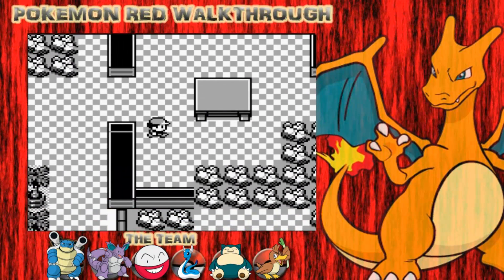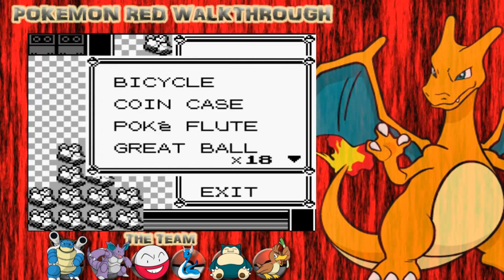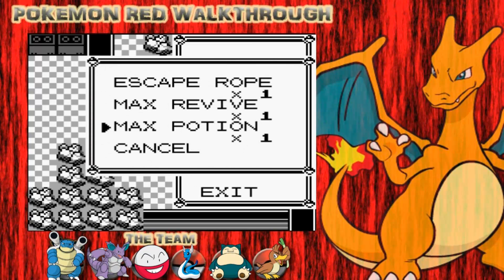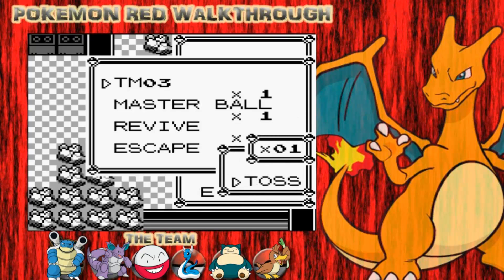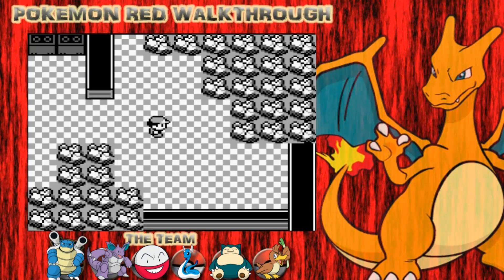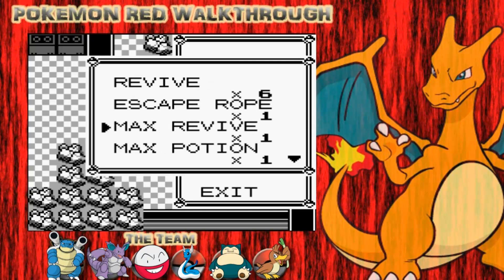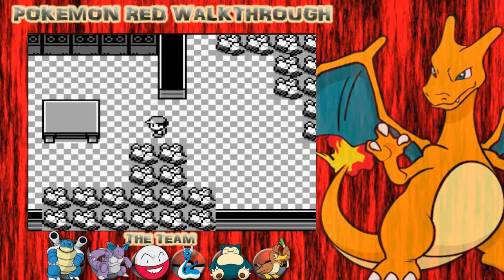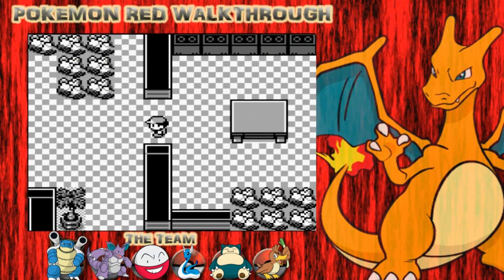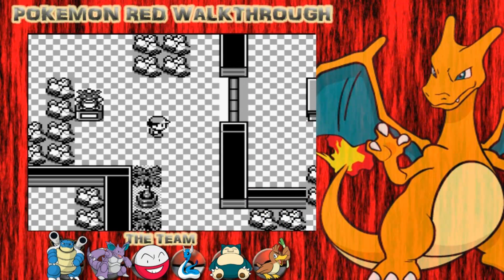You can see there's a gate down the bottom there. But before you do that, grab this - I'm pretty sure this is a PP Up or an important item, like a Protein, Carbos, or Iron. What's TM3? I don't need Swords Dance - I'll get rid of that. Let's get this Iron. I'll give it to my Blastoise for a little bit more bulk. You can tell what the switches are because they're little Pokemon statue things.